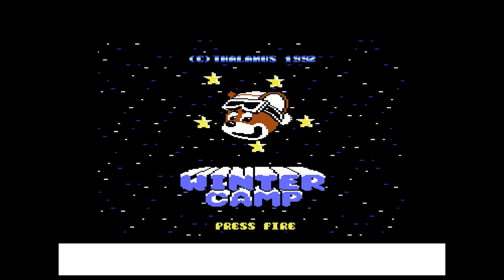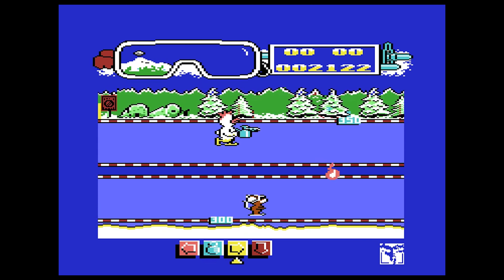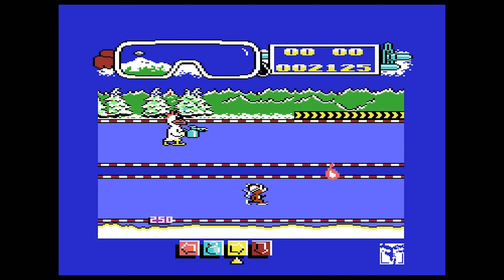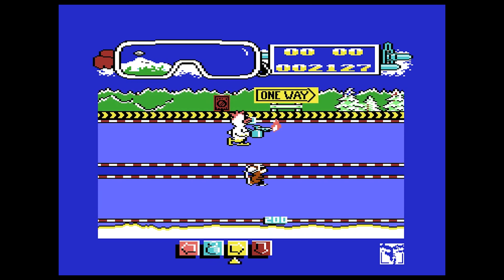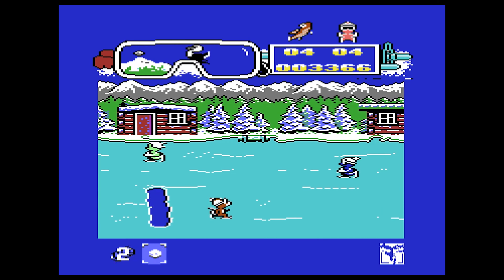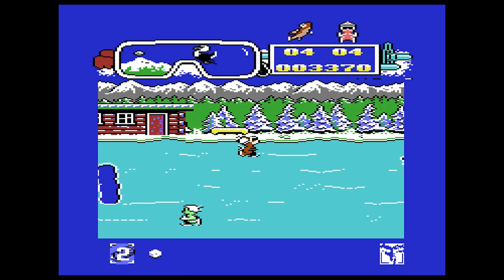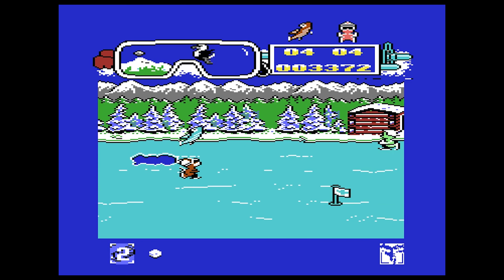Winter Camp, released in 1992, is one of those sports minigame collections where you spend most of the time trying to figure out how to control everything and failing miserably. But it's also kind of fun. The graphics here are pretty good, and it all sounds half decent. You have a range of activities from skating and racing to snowball fights, and even music memorising puzzles. These even feature the monster thing from Creatures, if you've ever played that.